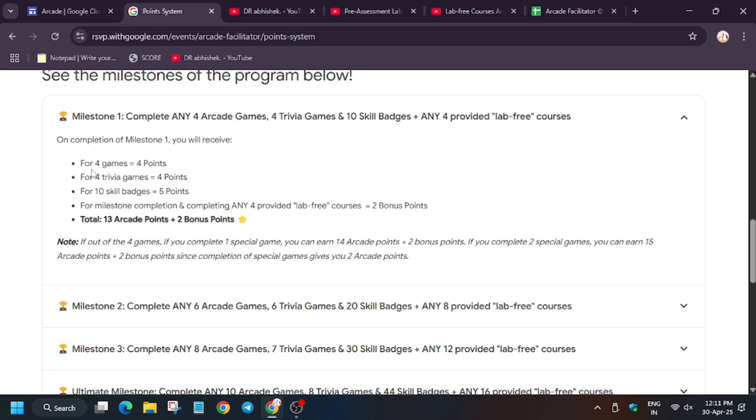If you complete 4 games you get 4 points, and similarly for trivia. But for skill badges, if you complete 2 skill badges you get 1 point. If you earn only 1 skill badge you won't get any points, so it's better to earn 2 skill badges.